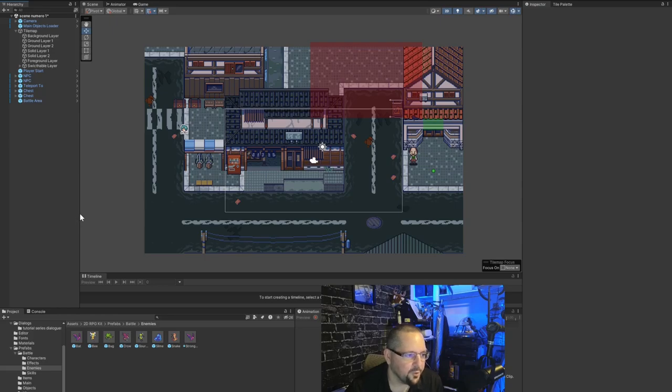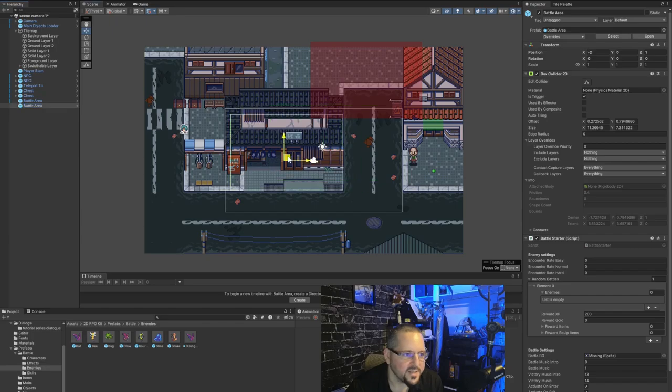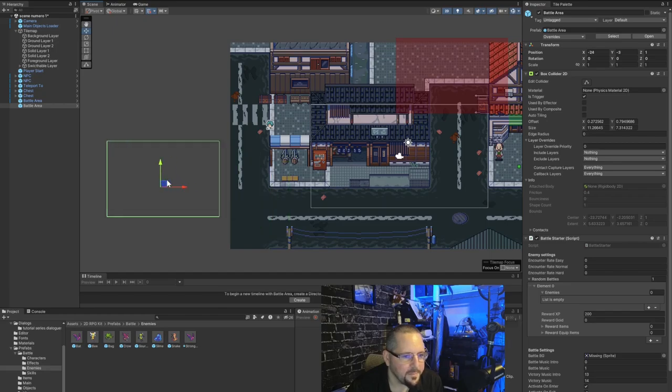Also you need to left-click drag and drop the box collider 2D into the field for it to become active. Now with 'crow' written in element zero, this area is technically ready to be tested even though there are some errors I'll address later. Now we'll spawn a second battle area — this one will be different: the next two are going to be visible monsters instead of invisible ones.